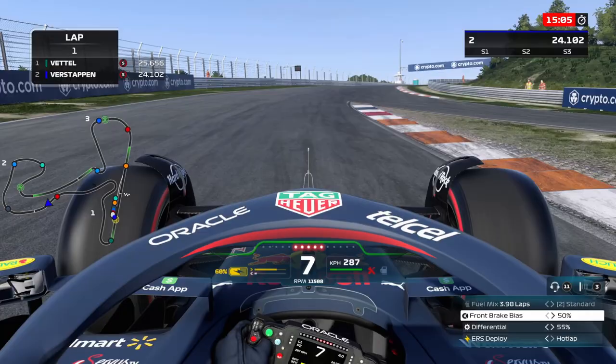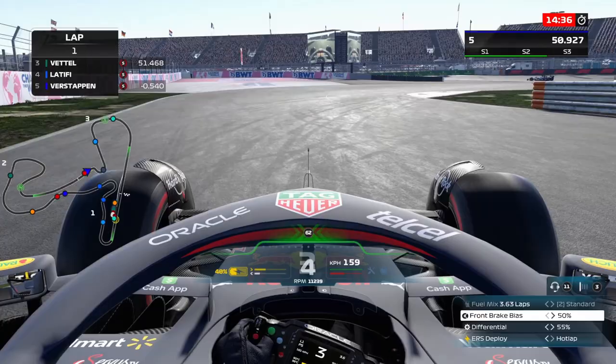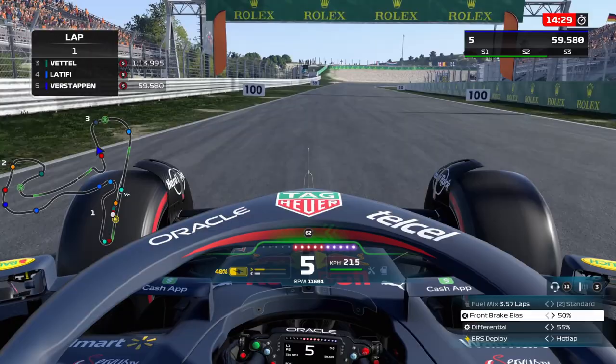For that I modded so I can open my DRS at every point at the circuit I want, as you can see here — I can open it everywhere I want. First we're going to test it here in qualifying if it's possible, and then later also in the race behind another car in the dirty air if it's possible there as well.